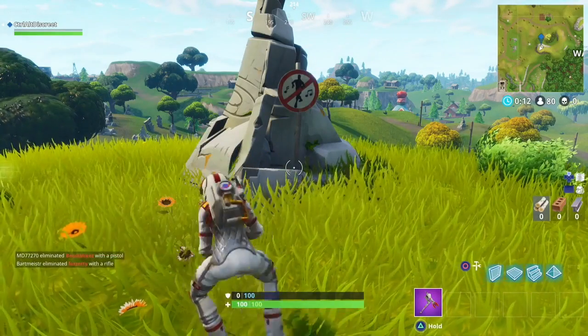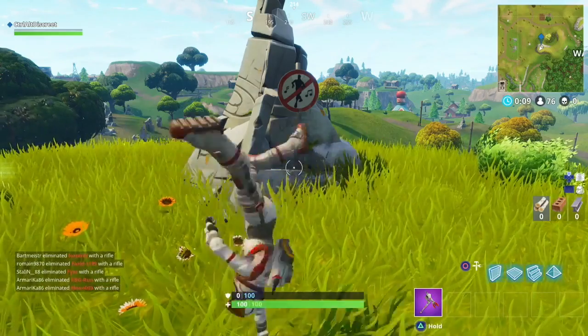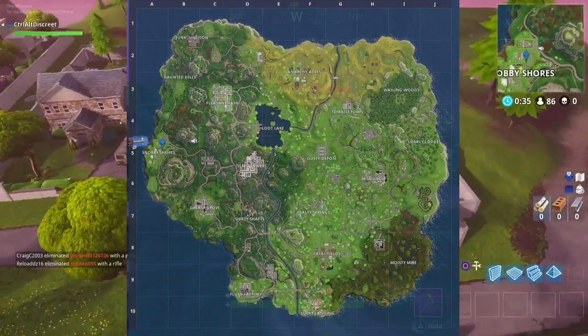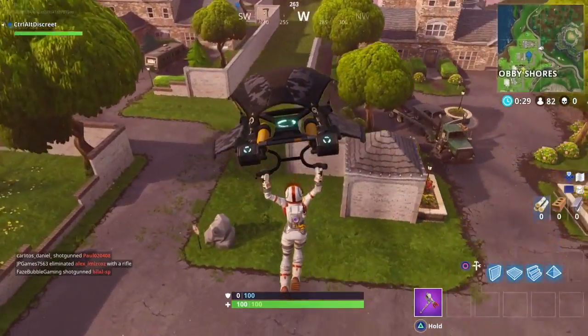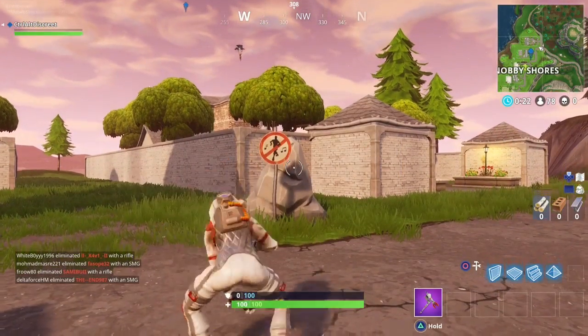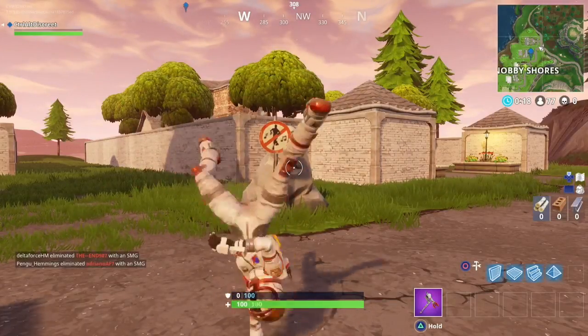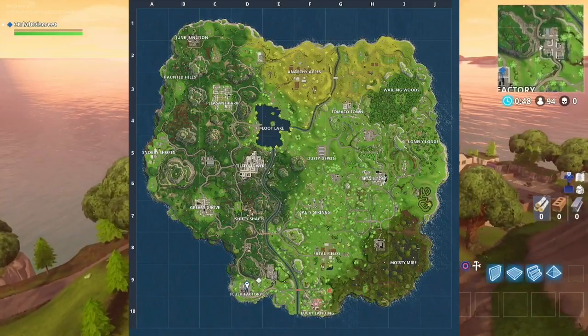The second drop of today is at Snobby Shores. The sign is located just outside the furthest house to the right — close to enemies, but also close to plenty of loot.